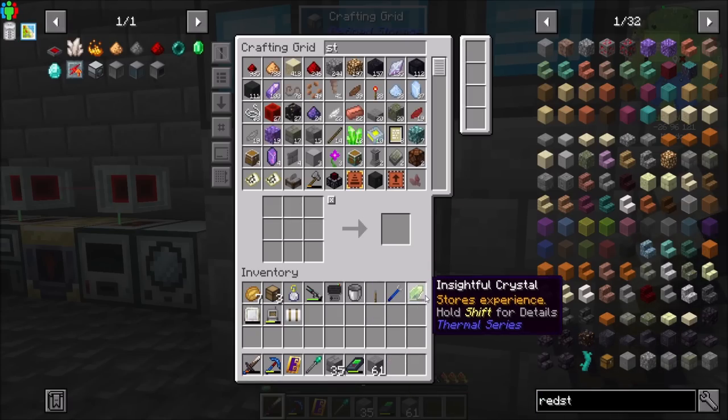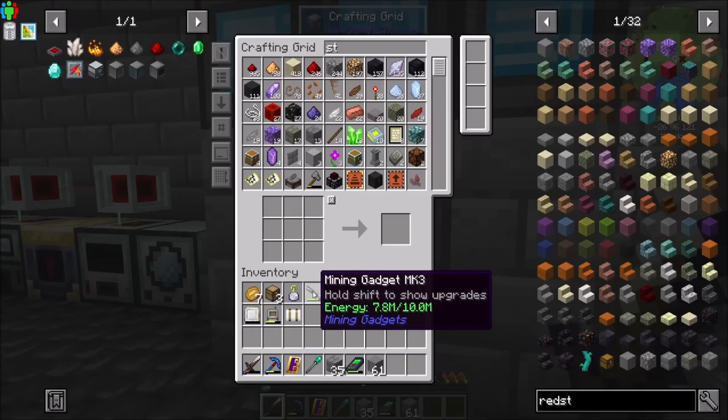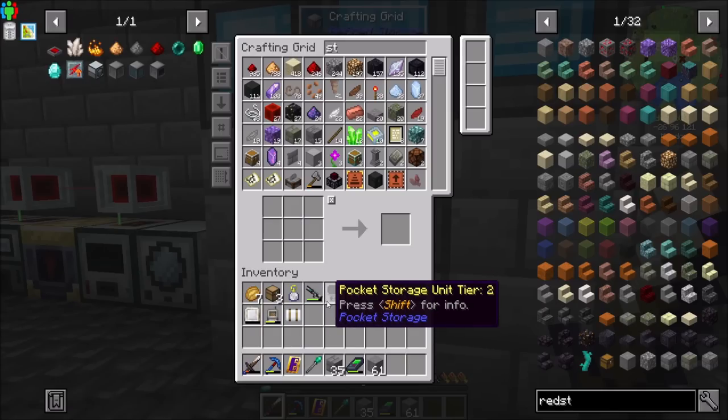Direwolf20 signing off — hope you guys enjoyed the episode. We'll come back next time and take use and advantage of all this power. We're going to continue automation with Refined Storage, continue to work up through tech, and we have lots of mods we haven't even looked at yet — some magic, some technical. Lots to do. So for now, why don't you just take it easy.